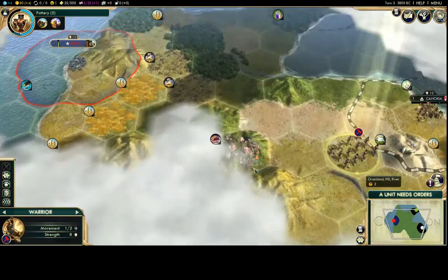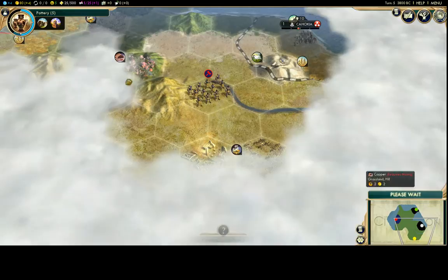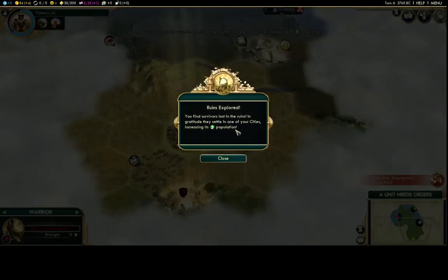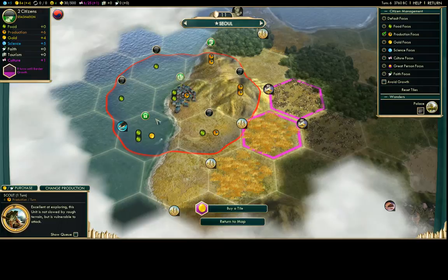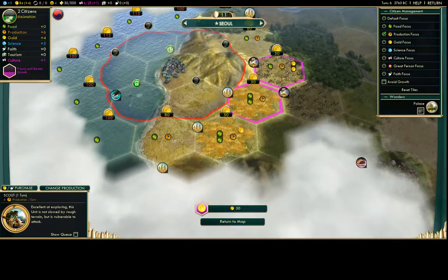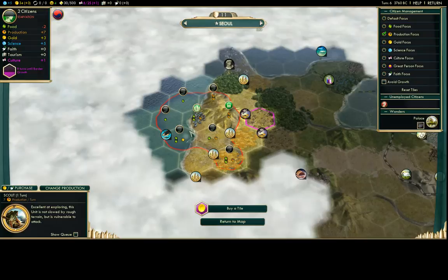I'm heading back to cover nearby terrain — there could be important stuff close by. I picked up a ruin which added one population to my city, bringing it to population two. Now I need citizens working food tiles. My citizens are all on the edge of my territory, so I'm actually going to buy a tile. It costs gold, but without buying it my city would stagnate — not growing at all — which is really bad early on.